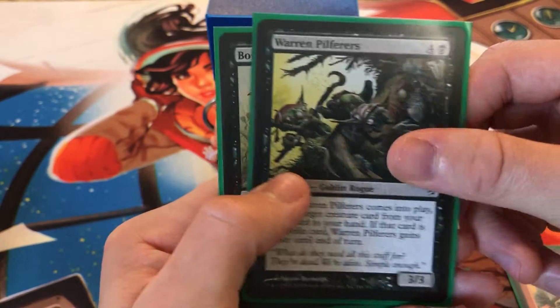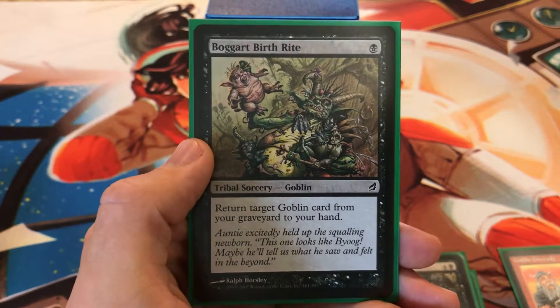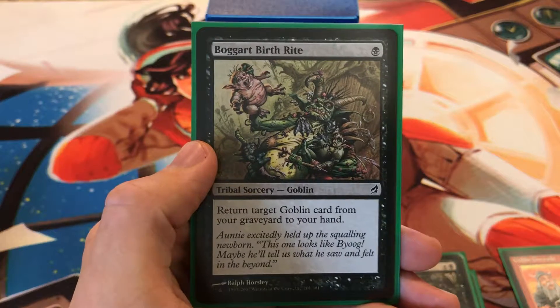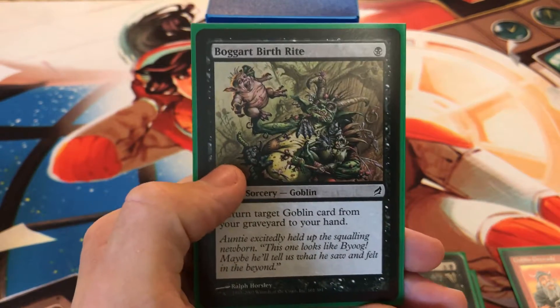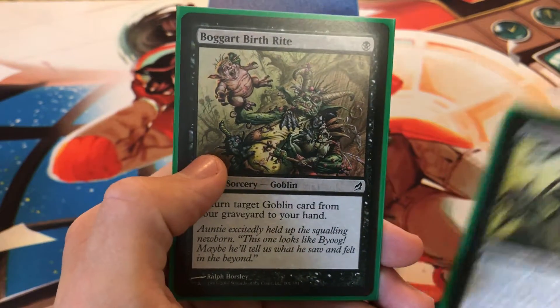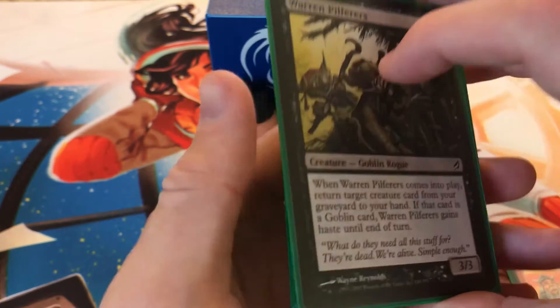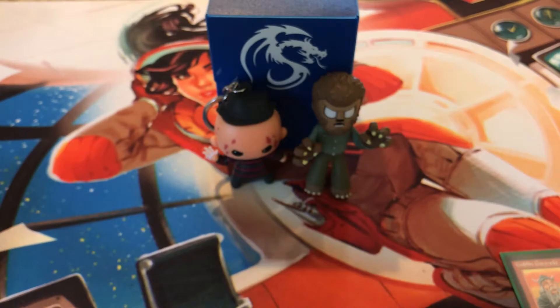This one I love because it's nice and simple — Bogart Rebirth, for one black mana, returns a target goblin card from your graveyard to your hand. Same thing as what Warren Pilfer's does, brings more goblins back to your hand from the graveyard. Some of them allow you to search for goblin cards and put them into your hand, which is really nice, or one puts it on top of your deck so the next turn you draw the card you wanted.